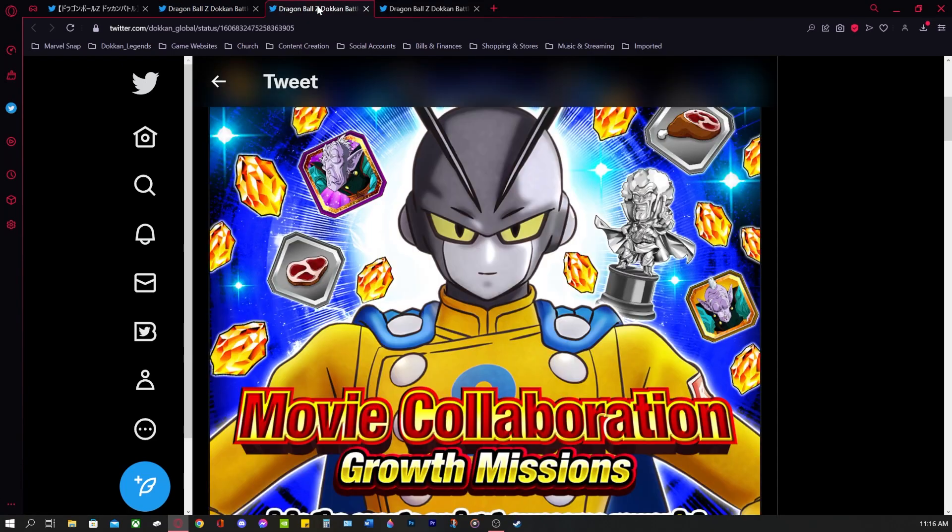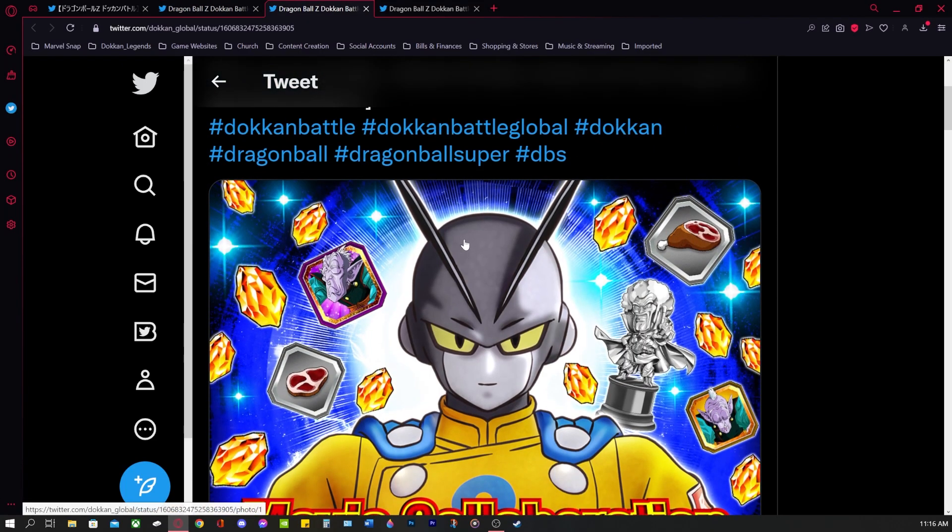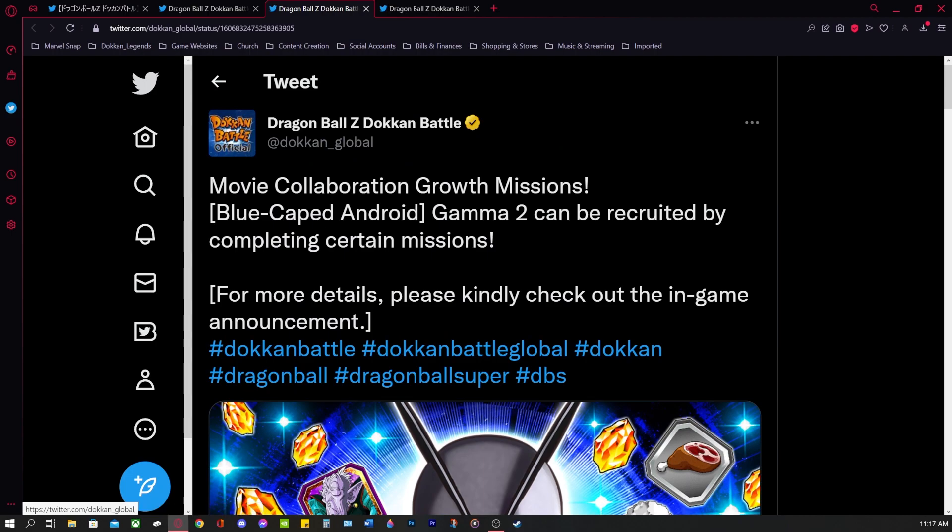We're getting a Gamma 1 and Gamma 2 — free-to-play Gamma 1 and Gamma 2 — as part of this third or fourth installment on Global for this superhero campaign. We just received a summonable Gamma 1 and Gamma 2 at the end of October, but now we have some growth missions. It says the blue caped android Gamma 2 can be recruited by completing certain missions. For more details, check the in-game announcement, but there's no in-game announcement just yet.